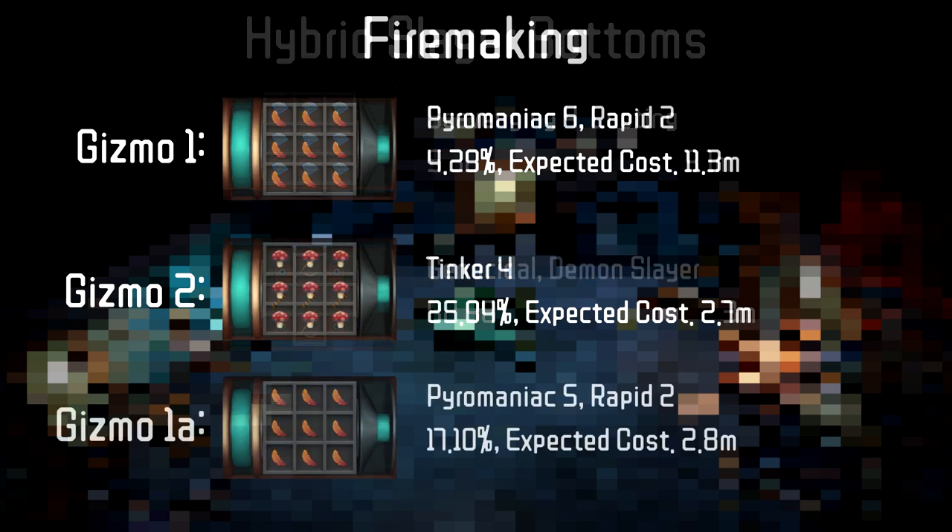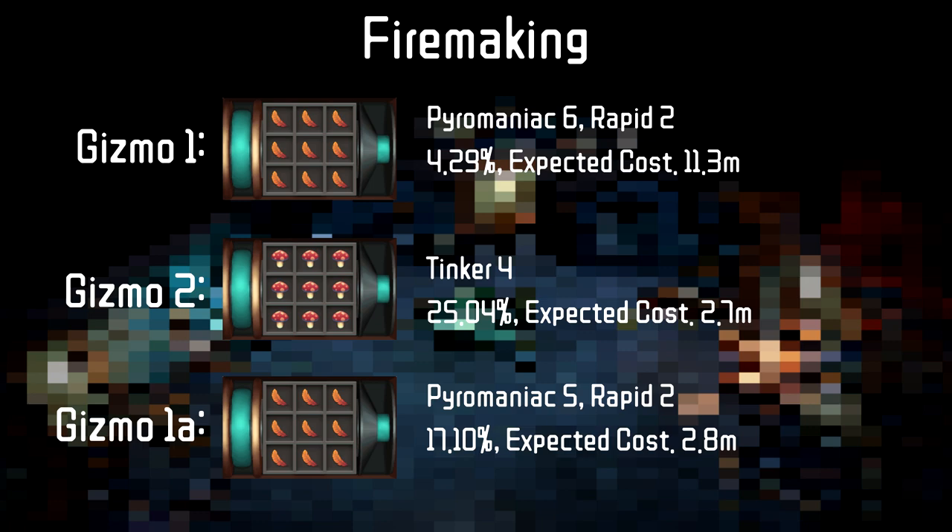Moving into the skilling portion of this guide, we are going to be going for Pyromaniac 6 and Rapid 2, and Tinker 4, as that's the highest combination of all of them you can get. However, if you don't want to spend the extra time going through that, Pyromaniac 5 Rapid 2 is a good alternative as you only lose out on 0.1% chance to empty your inventory.